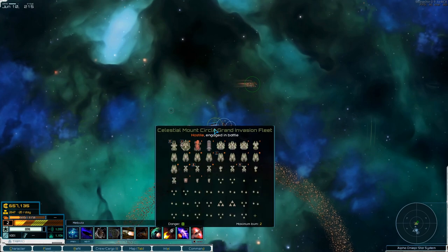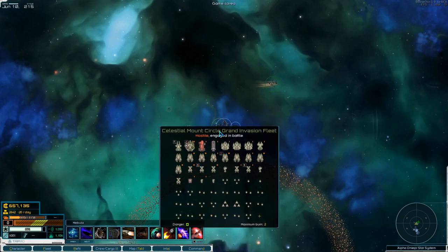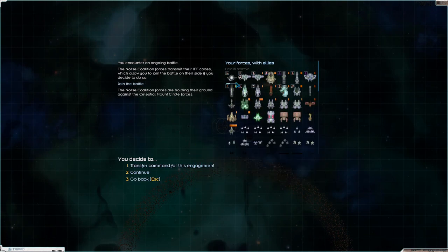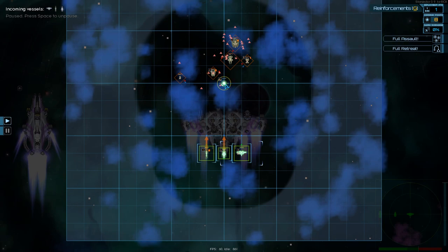Let's leave Celestial Mount. Let's quickly save. Let's see - are they... yeah, they're in a battle. Alright, let's head in there and help out. You're going in, you're going in, and you're going in. Deploy - let's just tell everyone to escort that.